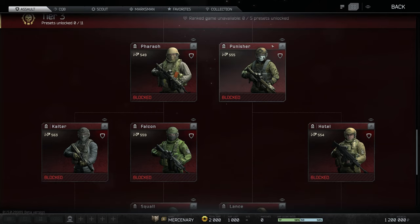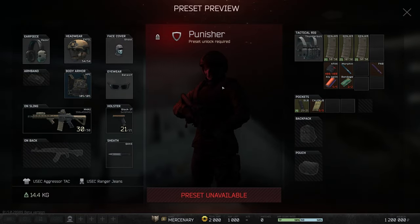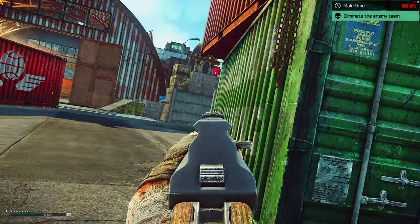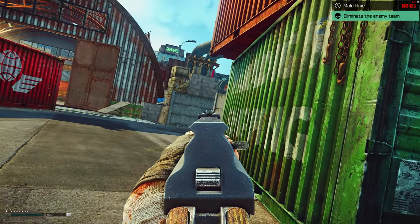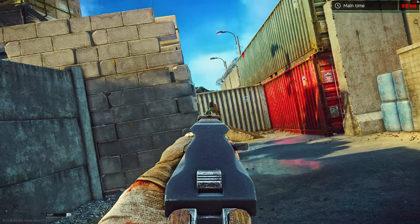I want to briefly mention kits like Calter and Punisher — they have really bad armor, an HPC armor, and although the loadout itself outside of that is pretty good, I can't reasonably recommend them. If I never mention a kit, it's probably because it has some massive drawback, like poor armor in this instance. If a kit is really calling your name, by all means go ahead and play it — I'm just trying to give you the most meta kits to target early on.